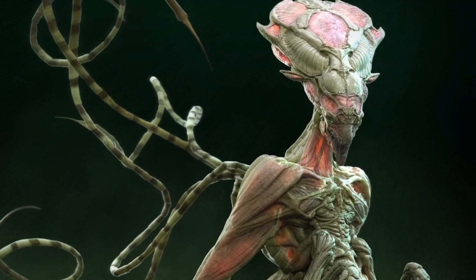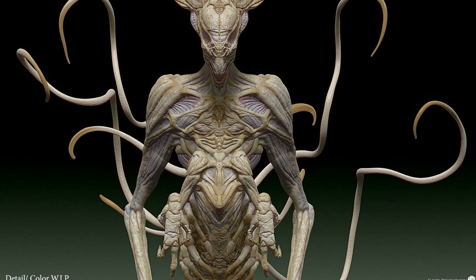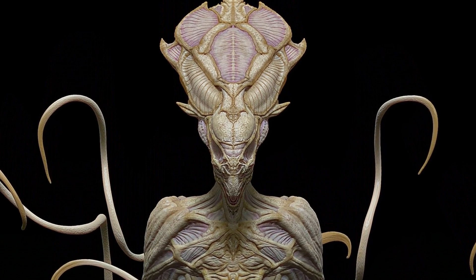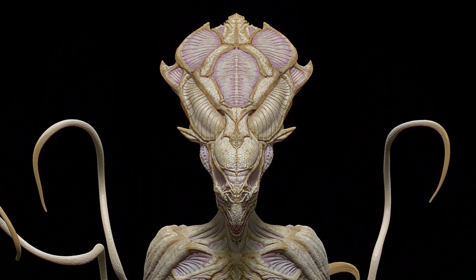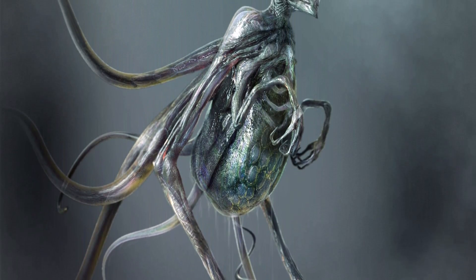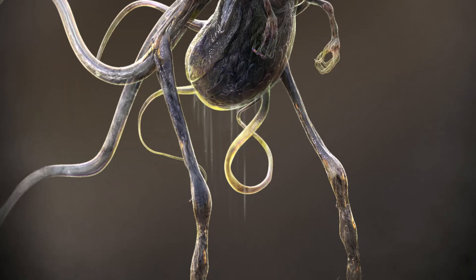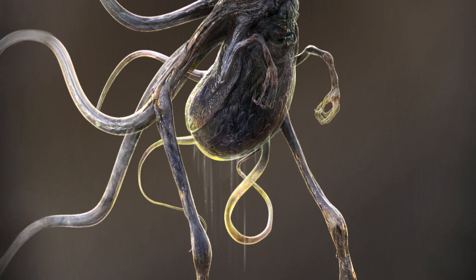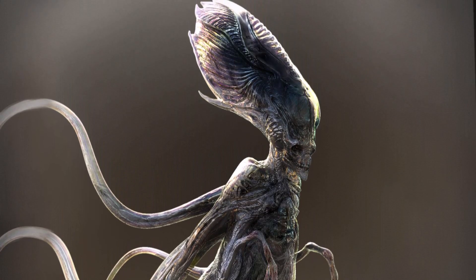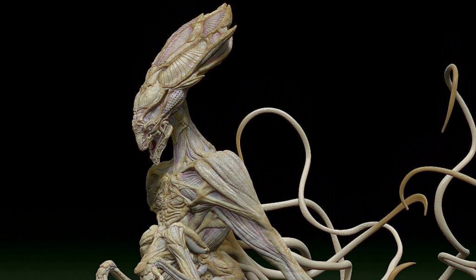She resembles a Queen Xenomorph in certain ways, with a large crest on her head and two smaller hands on the chest, alongside four longer limbs, and is biomechanical in nature. All of her limbs end in two digits. Unlike the drones, the Queen seems to have organic tentacles that emerge from her back, and even though she looks frail without her bodysuit, her size infers she can still smash anything she wants to. She is the only member of the species to possess a working mouth, which has teeth similar to those of humans, and she also seems to possess a massive insect-like abdomen.